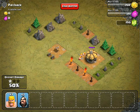Obviously on this replay, since I had barbarians to choose from, I just put down a few barbarians to take out the cannon. Walk over and they'll wear this town hall down eventually, and that'll be your three stars.